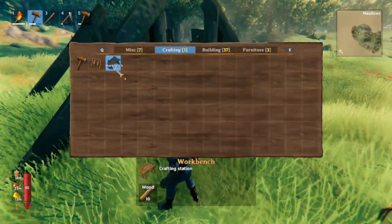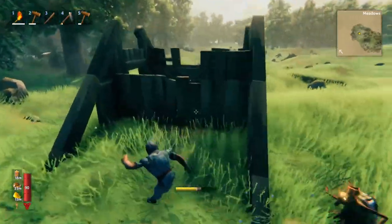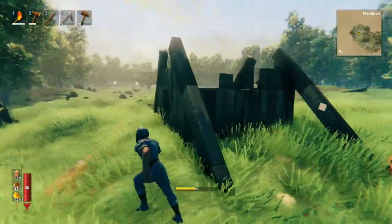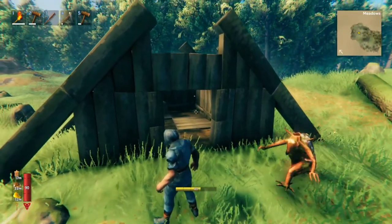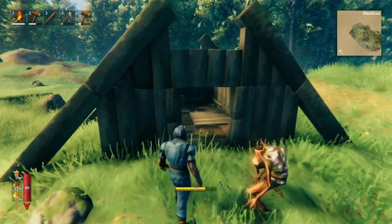If you wanted to, you could just build your workbench, take this apart, and then build your hut right here. Or you could use this pre-existing structure as the beginning of your base and then expand upon it.